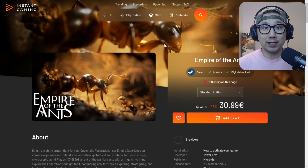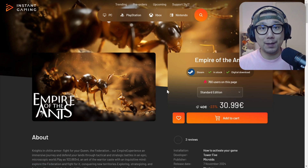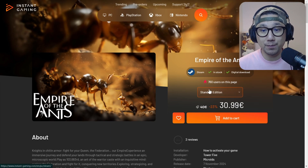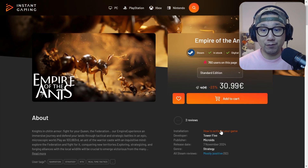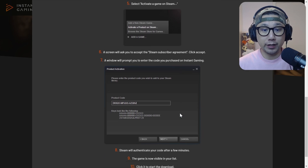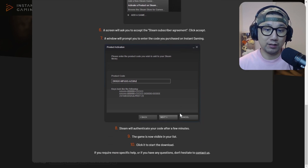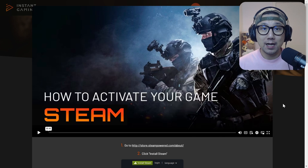I want to give a big shout out to the sponsor of today's video, instantgaming.com. If you're not familiar with Instant Gaming, they're a gaming website that sells games at a discounted price. If you want to save yourself some money, make sure you check out their website using my link below. They've got games for PC, PlayStation, Xbox, and Nintendo. Empire of the Ants — the Steam standard edition — is currently at a 23% discount, so it's around 30 euros. After you buy from their website, you click on how to activate your game, they'll give you a product code, and you enter it into your Steam library just like you purchased it from Steam directly. So make sure you check out instantgaming.com and let's get back to our video.